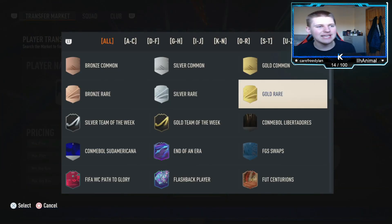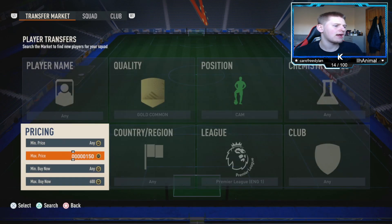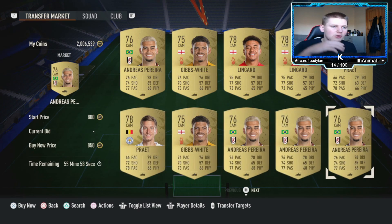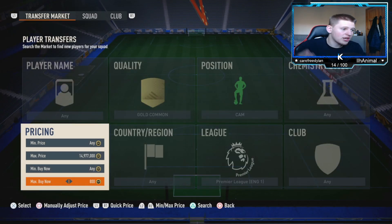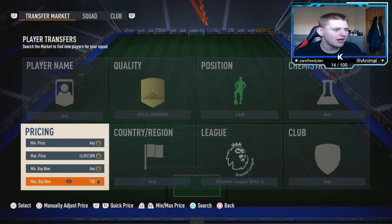The final method today: gold common, position CAM, chem style any, nation any, league Premier League, club any. Set Buy Now to around 800 coins — they sell at 850 but you might wait 10–20 minutes. At 800 they sell instantly. I'll sell at 850 so I can snipe a little lower. You're going to lose about 47 coins in tax, so sniping 150 below means roughly 100 coins profit per card.